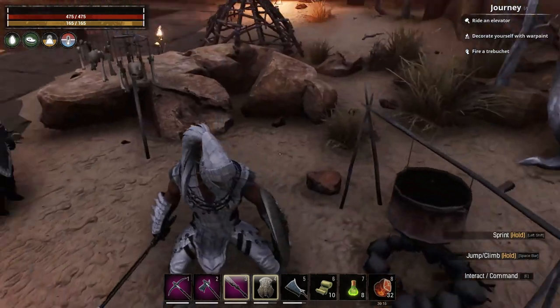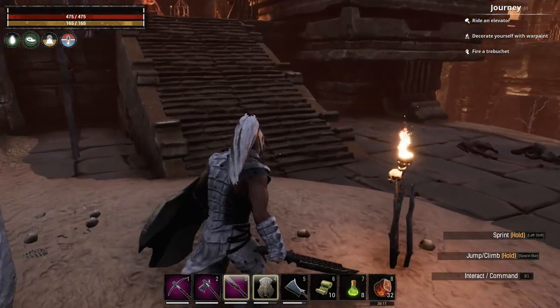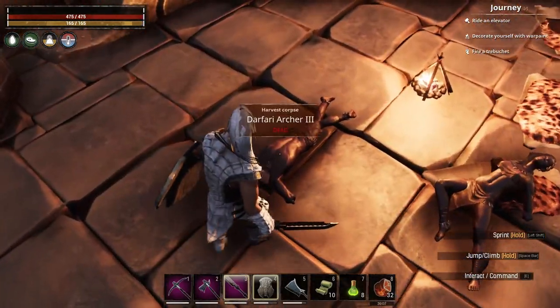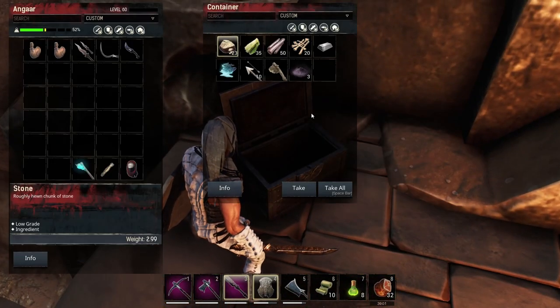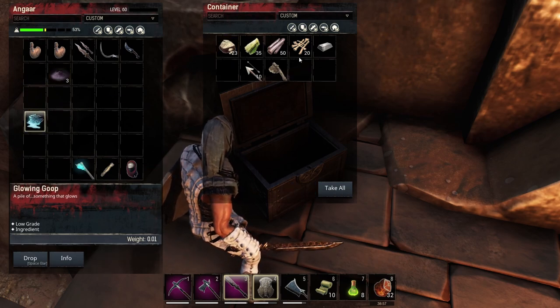But in order to make any of them, you need corrupted bone. And corrupted bone is made using bone — funnily enough — and powder of corruption. There's some powder of corruption, so we'll take that as well. There's some bone.